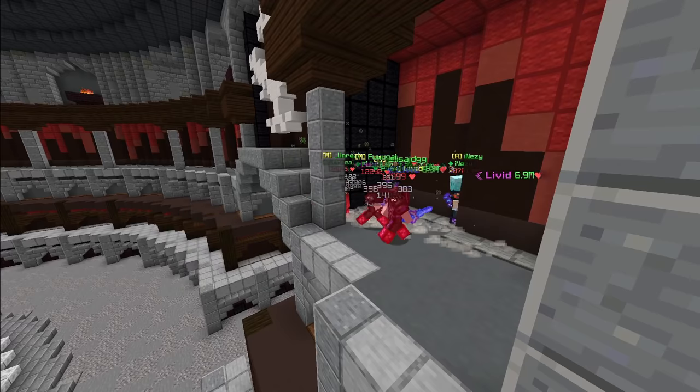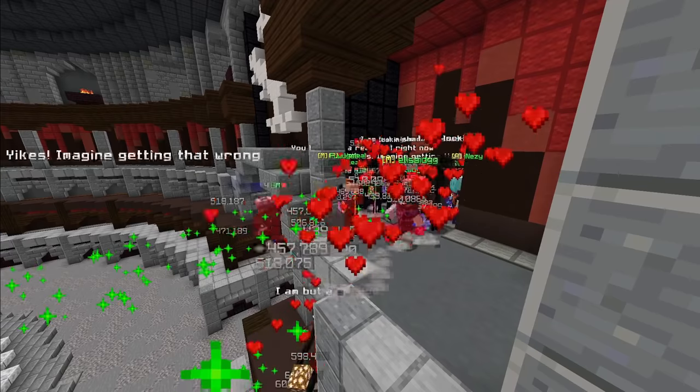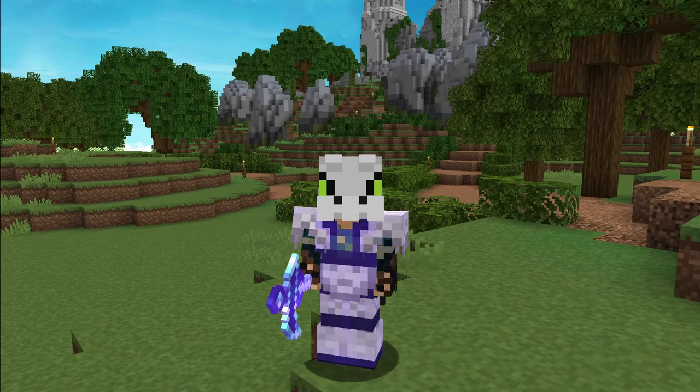The best tactic to defeat Livid is to crowd your entire team into this corner and rely on AOE damage to kill the correct Livid, which you can identify using a solver. The color of the correct Livid is also displayed on the ceiling of the arena. A tank can be helpful if your team is struggling to survive the damage from all the Livids.